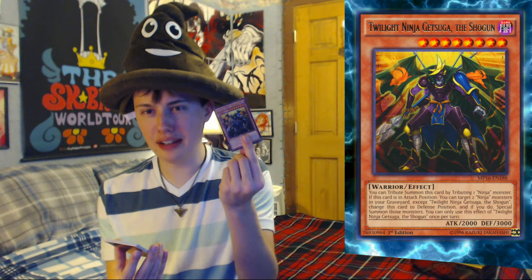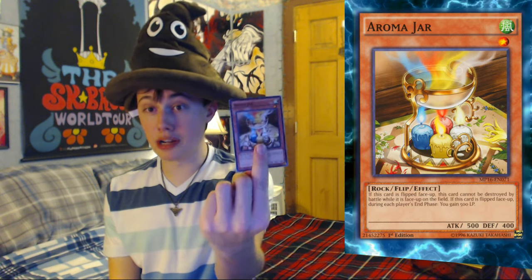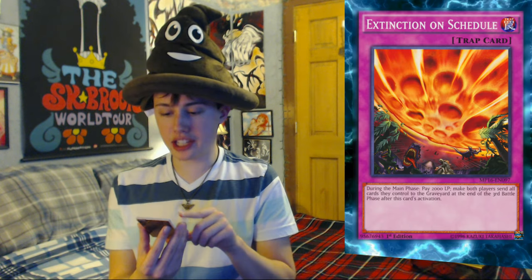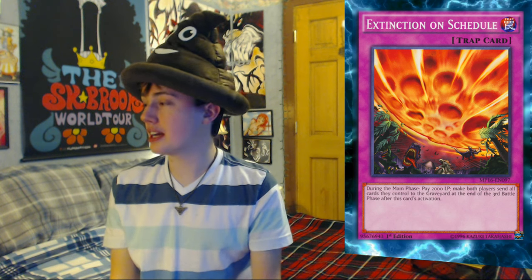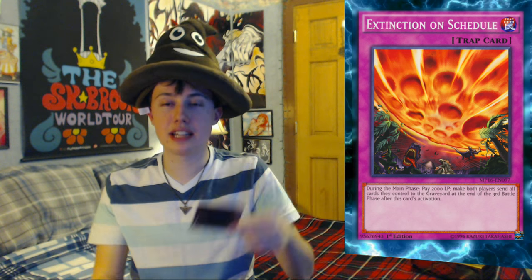Twilight Ninja Getsuga Tensho, the Shogun. Aromajar, which is like incense. Half Unbreak. Ignite Cavalier — I know words. Extinction on Schedule — okay, so the meteor crashed down right on time. Those dinosaurs were like, come on, I gotta play, my wife is chasing me out of the freaking cave. Giant Meteor 2027. Perform Pal Spring Goose. Performance Hurricane. Mistaken Accusation — oh okay, we're back at the beginning.